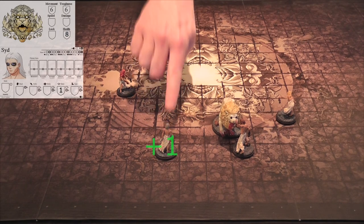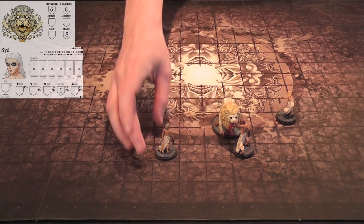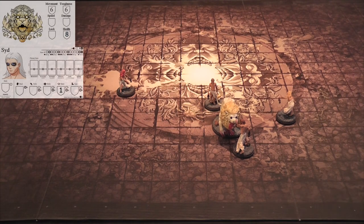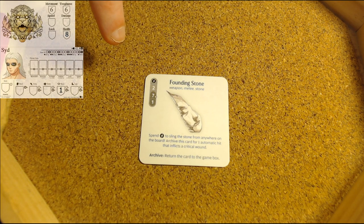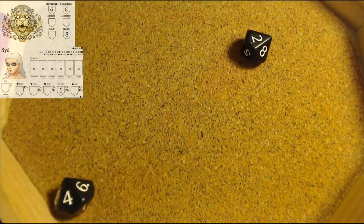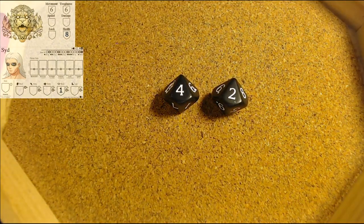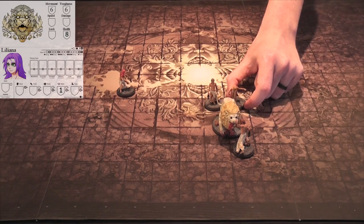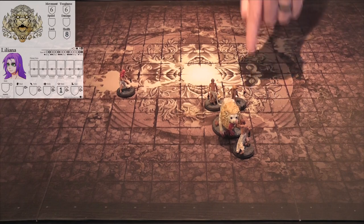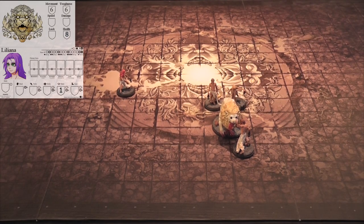Now we will move with Cid. He will move behind the white lion and go ahead and attack with the founding stone. This time we're going to just attack with it - it is a two speed, meaning a seven plus accuracy, plus any accuracy bonus which we don't have. We get a plus one accuracy for being in the blind spot of the monster, making this a three and a five. That is not a seven plus - two misses.